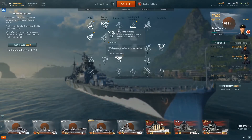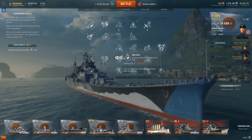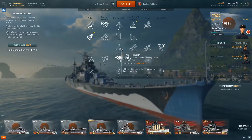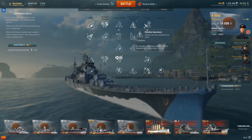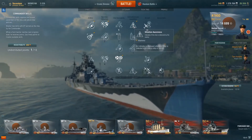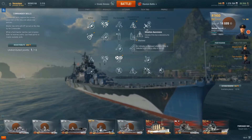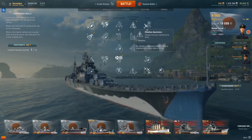I have Basic Firing Training but I'm going to get rid of that. Once I get one more point, I'll put those three points into High Alert to get my damage control party consumable reloading just a little bit faster — it really makes a huge difference for putting out fires, floods, and getting modules back online. I cannot stress enough how important Situational Awareness is — knowing when you're spotted by a destroyer, when they might be firing torpedoes, or when a battleship has you spotted. It is probably the most critical skill to your survivability.